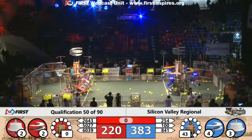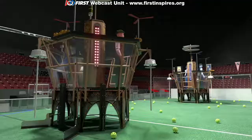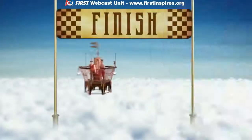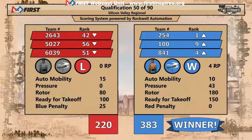6039, Cypress Circuits, also triggers just in time. At the end of the match, the airship's taking flight. 6039 crosses the finish line first. It's the Blue Alliance with a score of 383, Red Alliance 220 — and that's a final of 383 to 220.